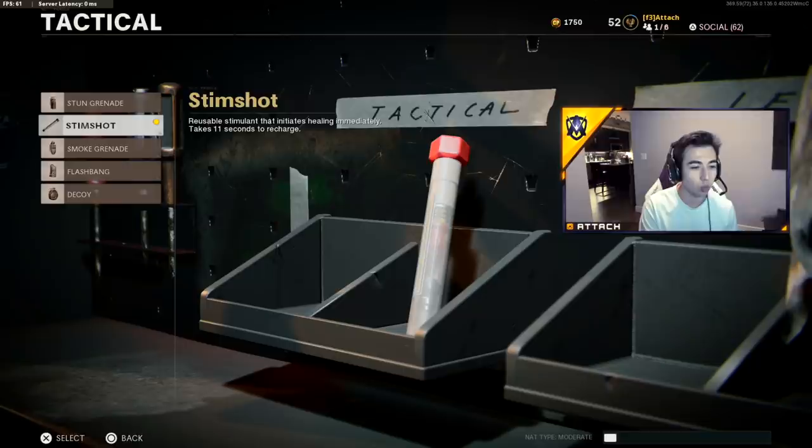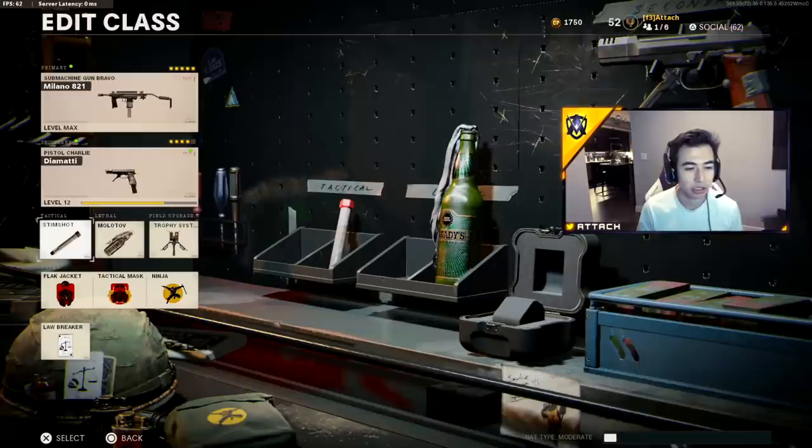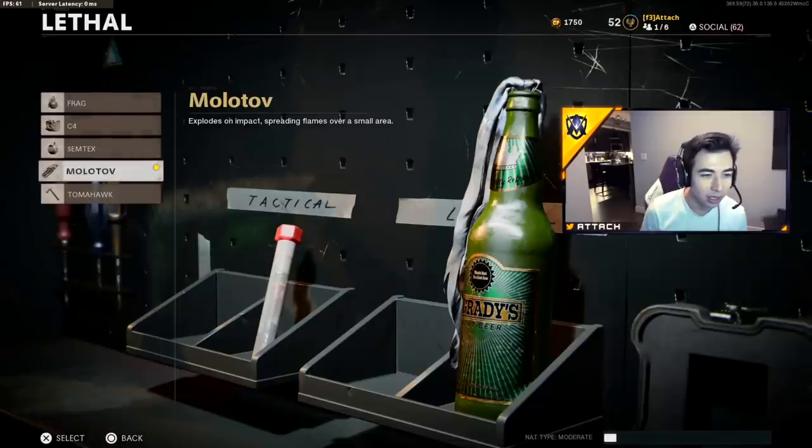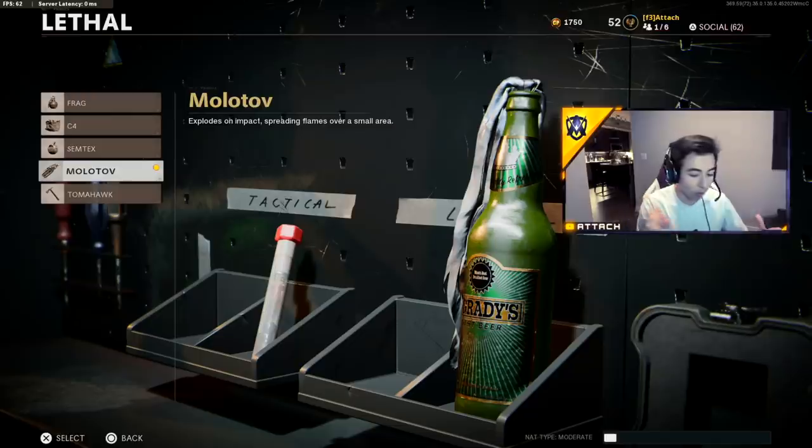Moving down, I have the stim shot — when you're hurt, stab yourself and you're full health again. It's the best way to play whether you're camping or running around; it gets you out of bad situations and lets you get those two, three, four-piece plays. Last but not least, the molotov. Throw it out of a doorway when you're hurt — the enemy has to run through fire, so they'll be damaged and panicking while you pre-aim and kill them.